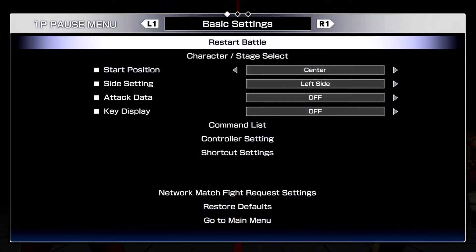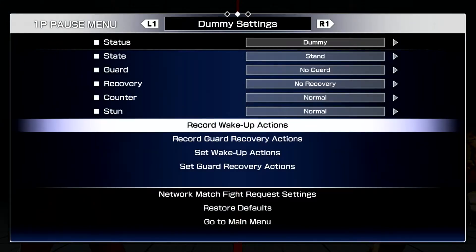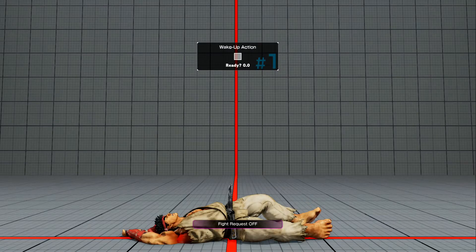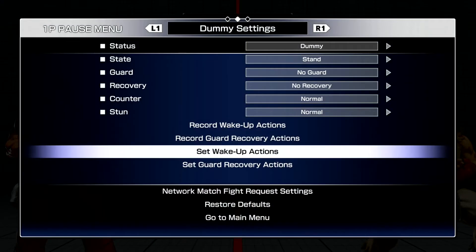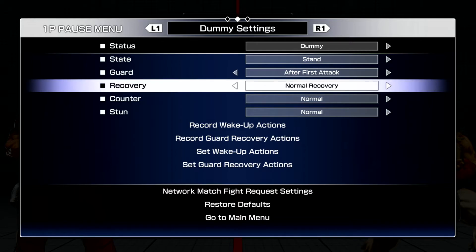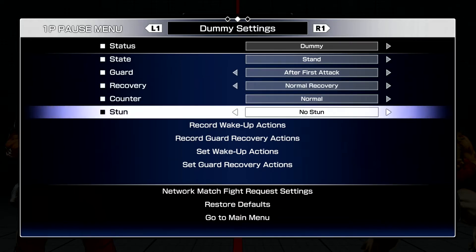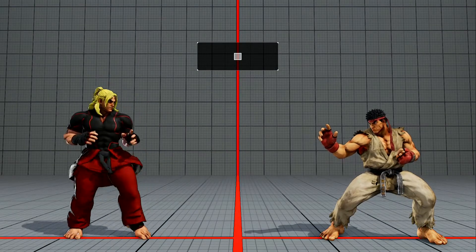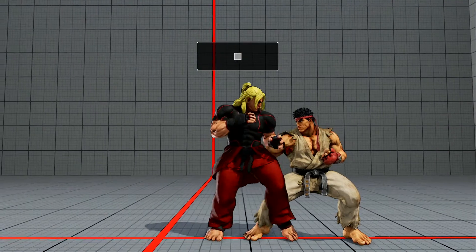First, let's set up a wake up action. Any slot is fine, just go ahead and record a wake up throw. Next, it's time to set your dummy up. Go ahead and go to guard and switch it to after first attack, and then set recovery to normal recovery. Now, the only way to bait players to do a throw attempt is that you start up a combo.